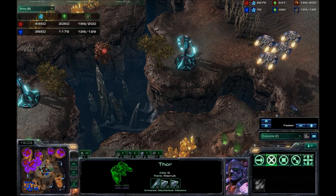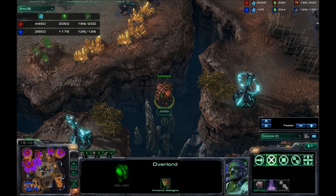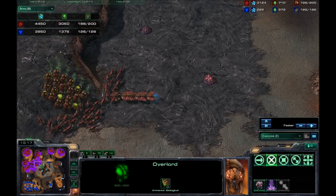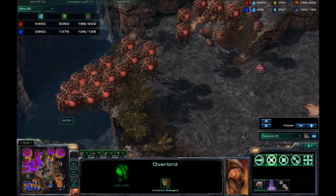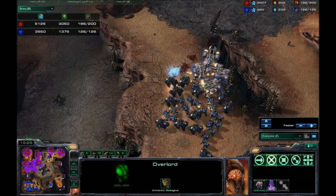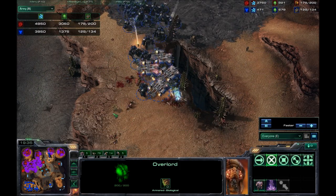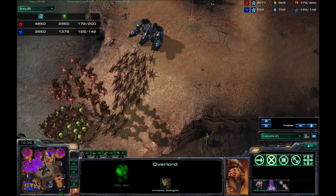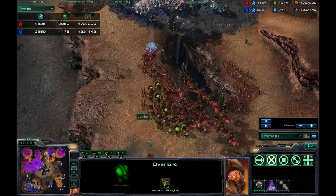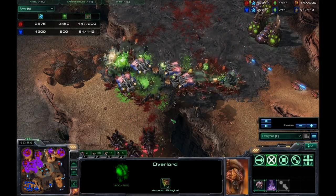I'm trying to go for his base over here, but he's had control of the Xel'Naga Towers the entire time. He has an Overlord watching those, so he knows exactly what's going on — when I'm going to attack, when I'm going to do anything. He finally moves the Overlords out of the way and bunches up his army. I'm basically just trying to get one of the bases, hoping that if I take out one base he'll be screwed, but he's not because he has too much. This Thor stood no chance — it fell behind the rest of my army because I don't micro properly, and down goes everything.